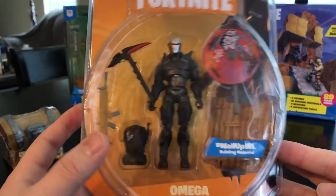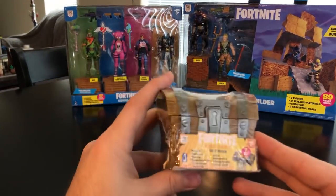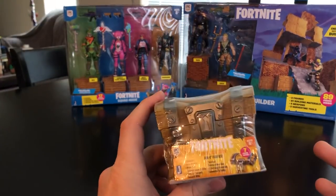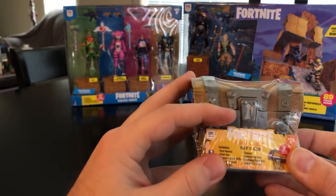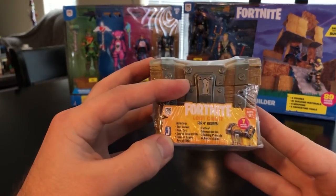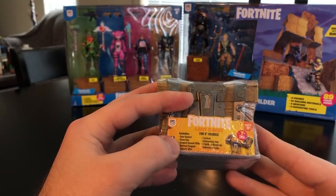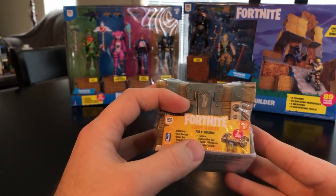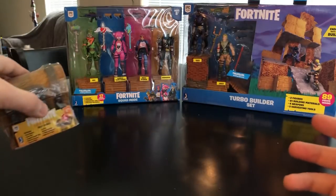I also picked up one of the treasure chests, which go for $9.99. There are six of them in the first wave and they all come with different stuff. This one comes with the Rust Bucket back bling for Rust Lord, the Drum Gun, Scoped Assault Rifle, Thermal Scoped Assault Rifle, Tactical Submachine Gun, and two more items. The building material included is undetermined — it could be brick, metal, or wood.